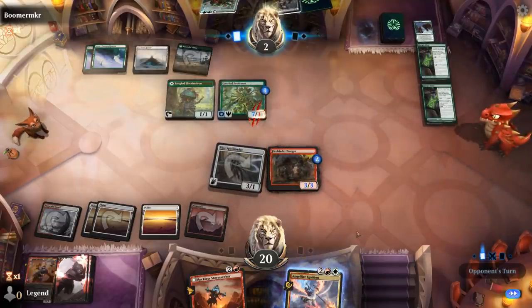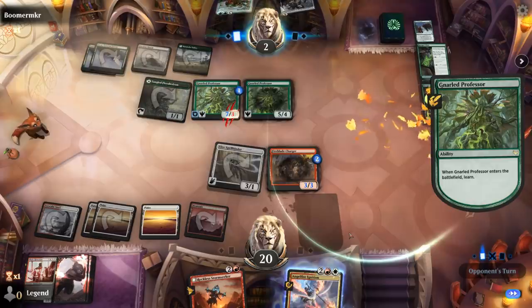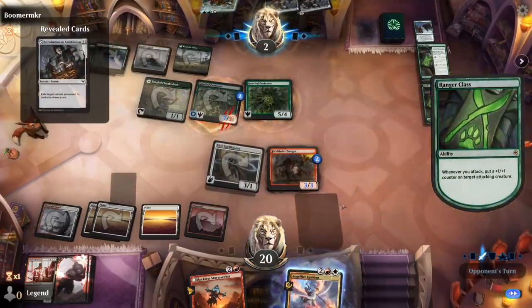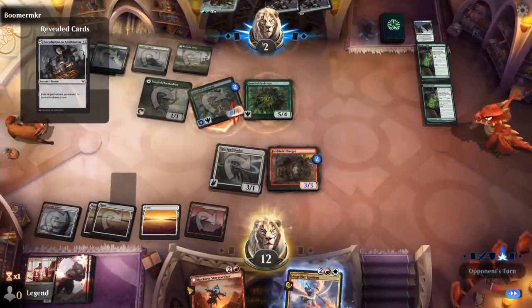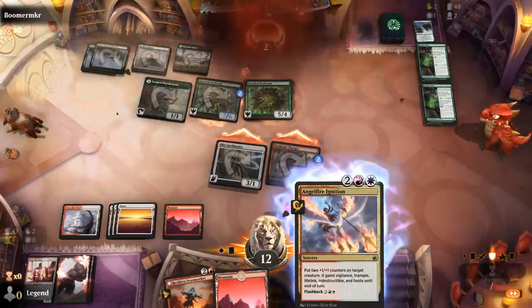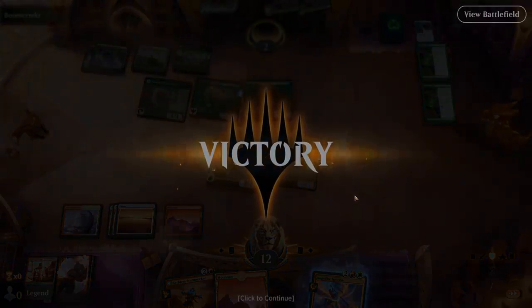Another Blizzard Brawl kills Blade Historian, and another Professor. But the Spellbinder is still lethal here. Good to see a little bit of Angel Fire Ignition in action. Could also have blocked with Charger and finished them off with it, but that's game. Could have even flashed it back, so we still had a lot of plays to make. Onto the next one.